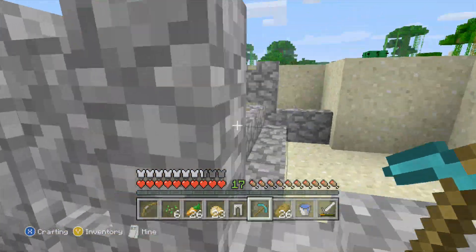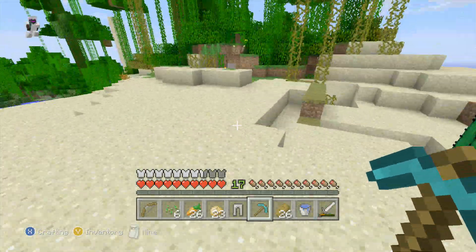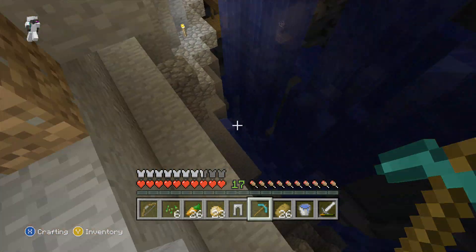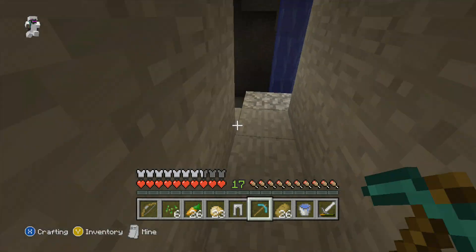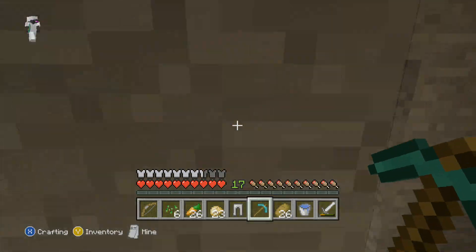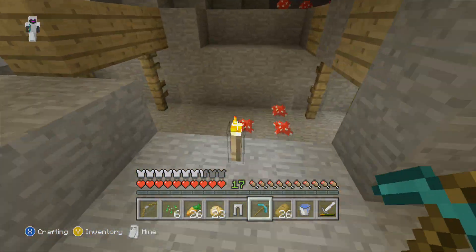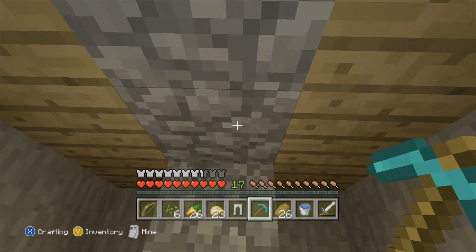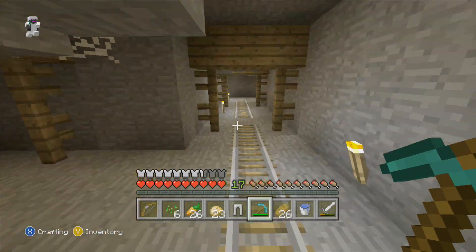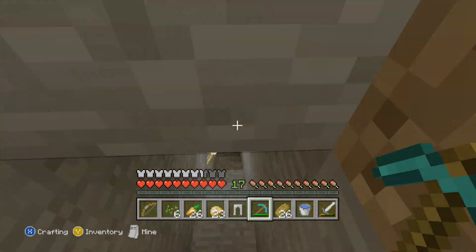Let's go and get this obsidian. I've got a diamond pickaxe — at last! Drop down, run around here. I think it's down here. Then this way, and round, this way, and then this way — follow the torches around. This way, that way. You could go around this way, this way — and there's my little mine that I started.